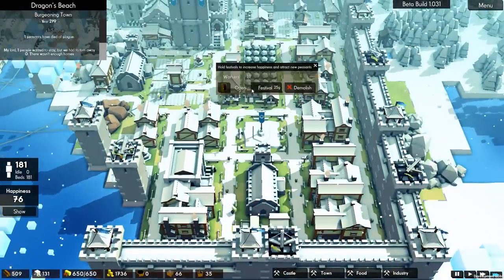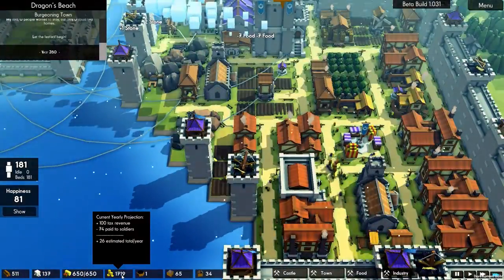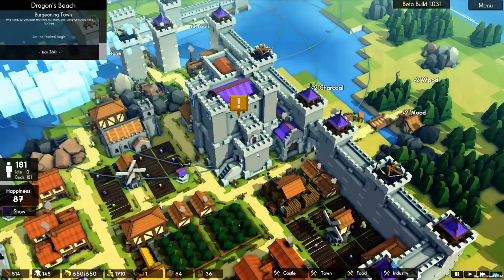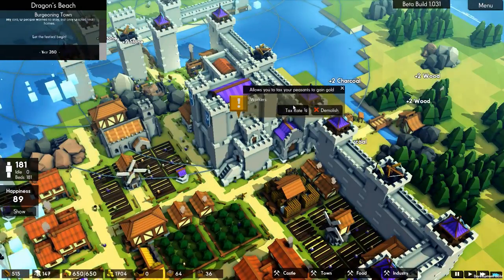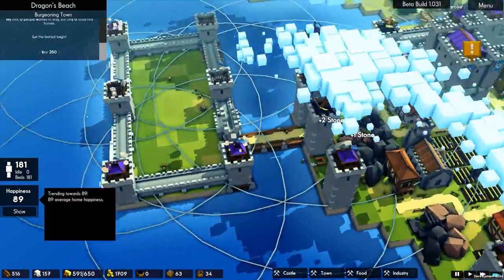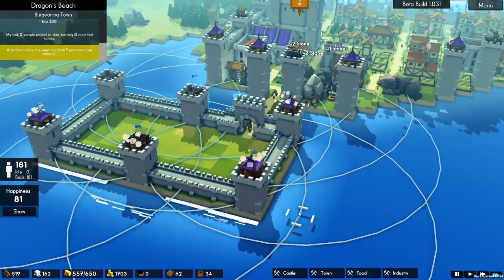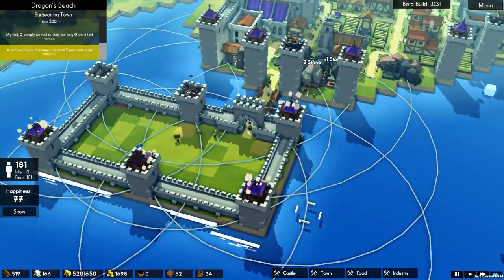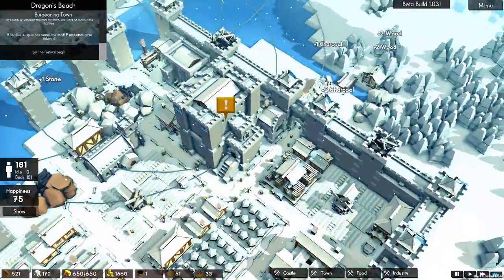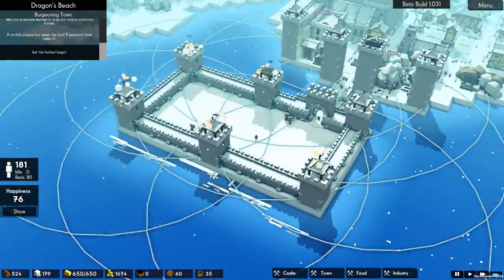We've got 650 food — let's fire up the festival again. We've got 1,719 gold. We could reduce the tax rate down. At tax rate 1 gold we'd be trending at minus 24 estimated per year, but our happiness goes up to 89. Although it's never good to run at a deficit — I think we'll keep it as is.